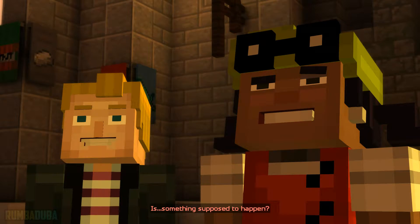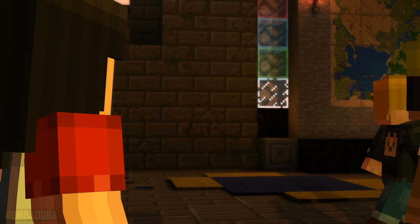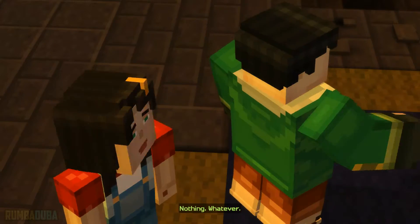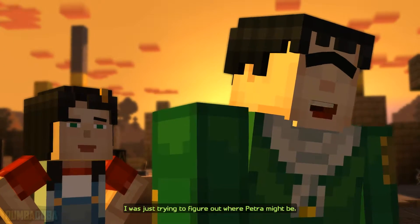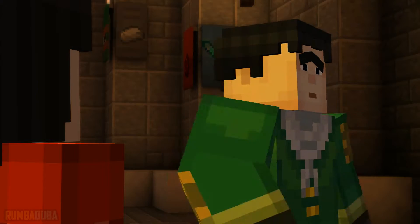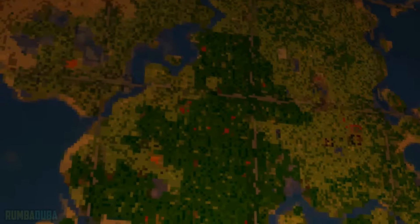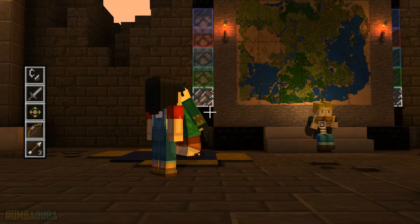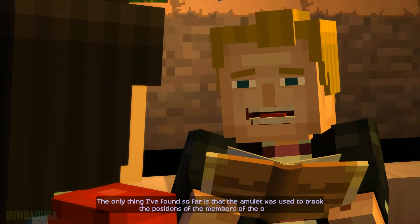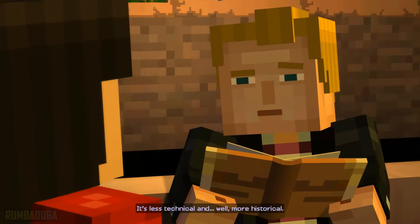Is something supposed to happen? Well, that was a letdown. There's got to be something missing. Look around and see if you can find anything. What you looking at? Nothing. Whatever. Axel? I was just trying to figure out where Petra might be. I know she's gonna be fine, but I was just curious. We're gonna find her. It's a map of the entire world. This is way nicer than the one at Endercon. Find anything interesting in that book? The only thing I've found so far is that the amulet was used to track the positions of the members of the Order. And does it mention how? It's less technical and, well, more historical.